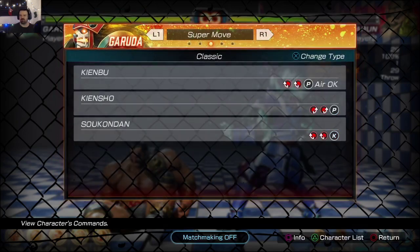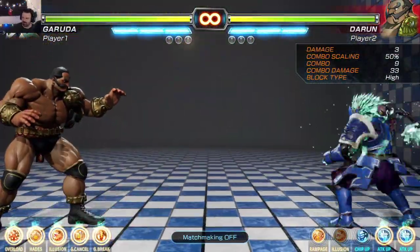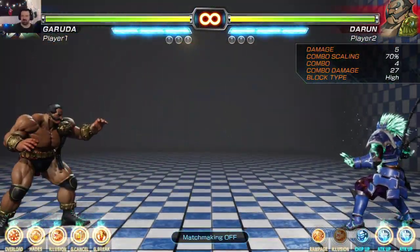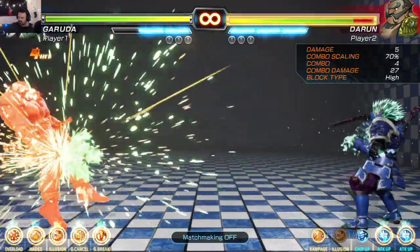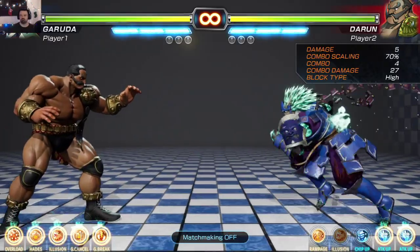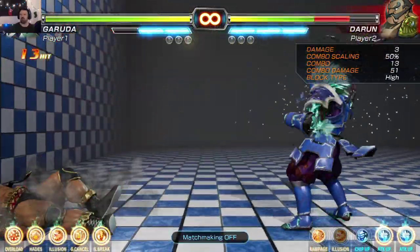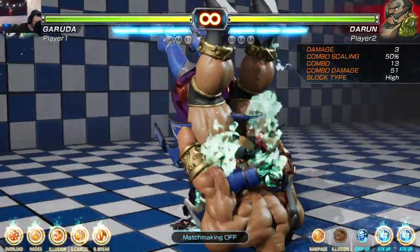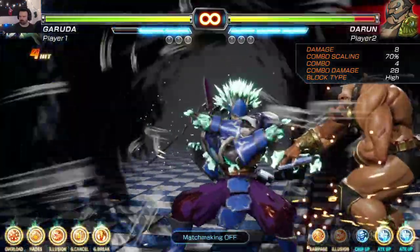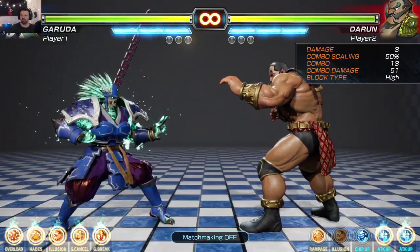And what's this? Two backwards fireballs and kick. So it's a projectile super that you can also combo. Decent damage. I wonder if that could combo off of another super or something.